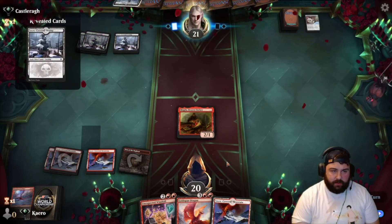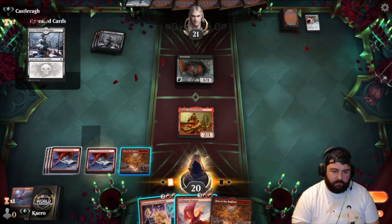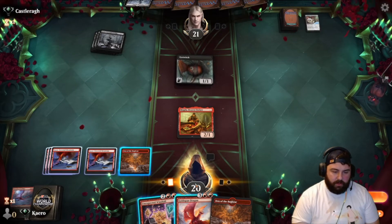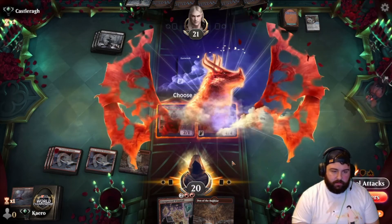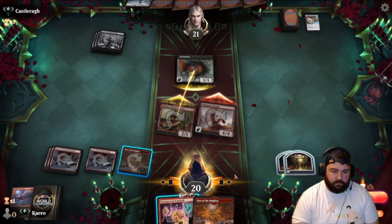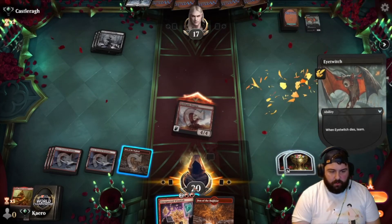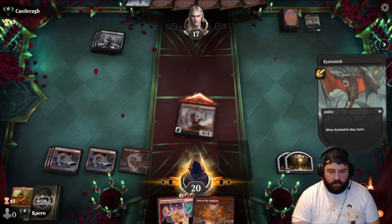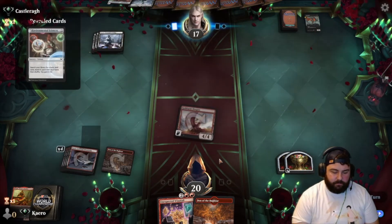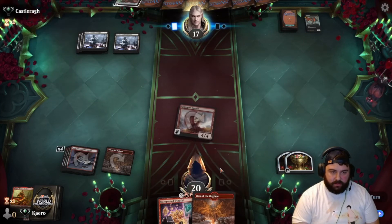Things we have to be concerned about: Lolth and Meat Hook Massacre. Let's go and make some treasure. Depending on what they do, we might use this treasure to Windfall away our other Den and load up a couple cards. Because we're getting to the point now where we're pretty comfortable on mana, so the Den of the Bugbear is not super helpful for us.